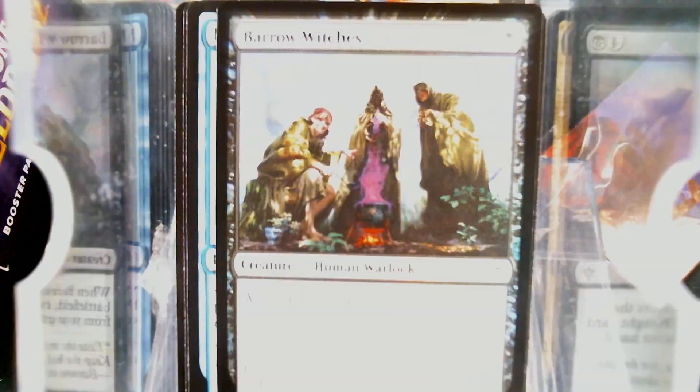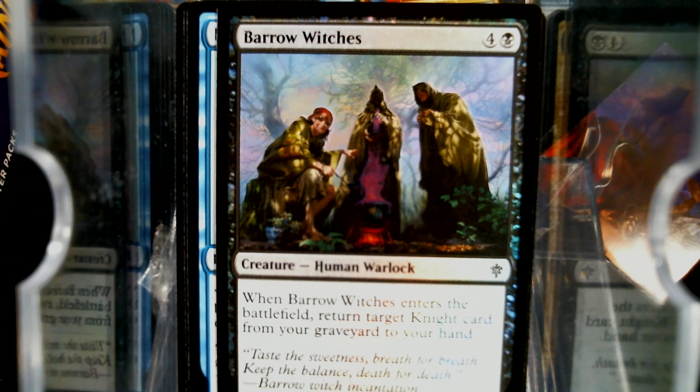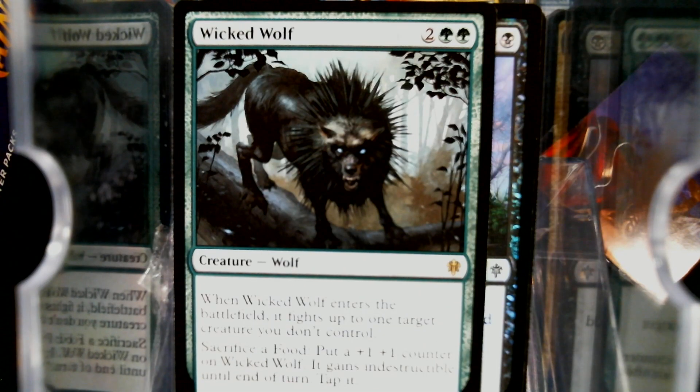We've got a foil Barrel Witches out of that pack. Two packs left. We got a Wicked Wolf — Who's Afraid of the Big Bad Wolf? Four mana, three-three. Enters the battlefield, it fights up to one target creature you don't control. Sacrifice a food, put a counter on it, it's indestructible. I am afraid of the Big Bad Wolf. That's pretty good.